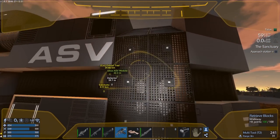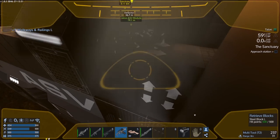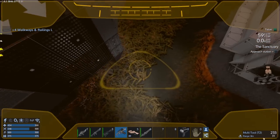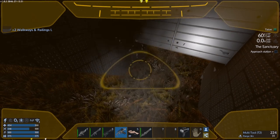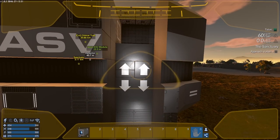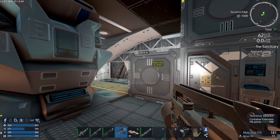In order to make these thrusters work we have to take out these blocks right here - they're just here to make the ship look good before you get the thrusters in. There we go. I think this thing's made for the large thrusters so these medium thrusters aren't going to look quite as good. I could do the slants or just put them in like this.